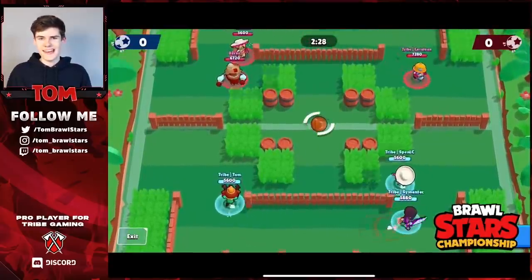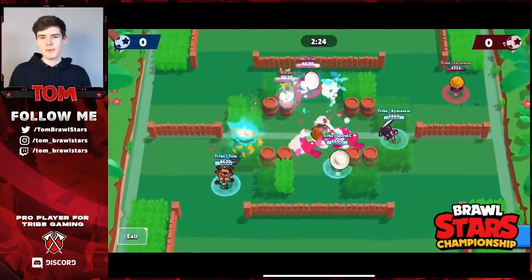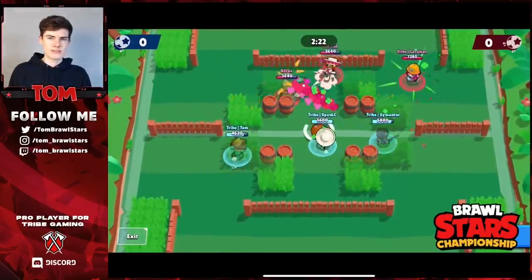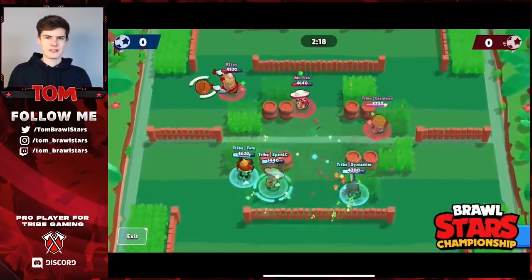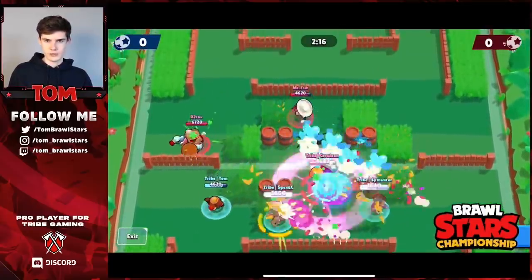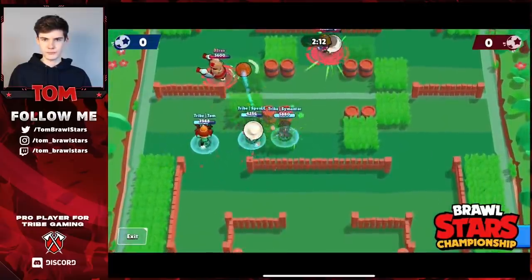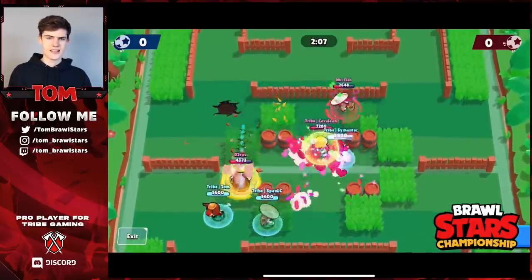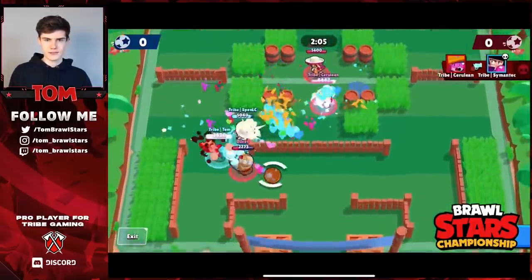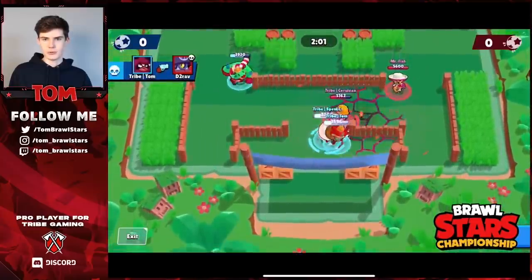Moving into Map 1 Game 2. That first game was over incredibly quickly. They actually swap things up - they keep the Poco but go with Darryl instead of Frank and Jackie instead of BB. We just stick the same comp because we know it's so good - Nita counters tanks and it's just really good in general. You don't really need Jackie as long as you have a lot of tanks and can counter Jackie.